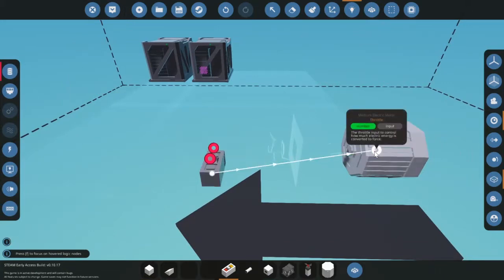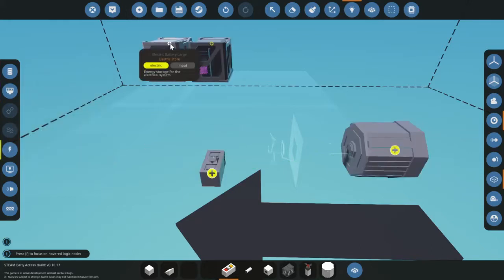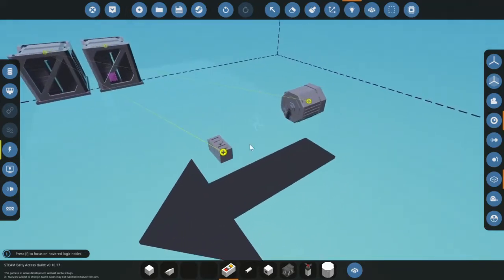We're going to need a throttle lever. The green wire is a number, so I'm going to connect that to the engine. Then of course we need electricity — if you want to do multiple lines at once you need to hold Control.